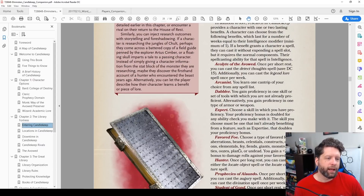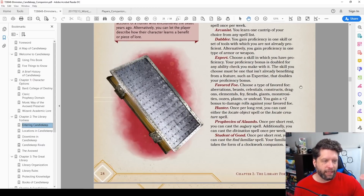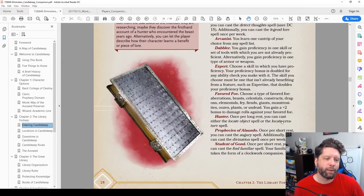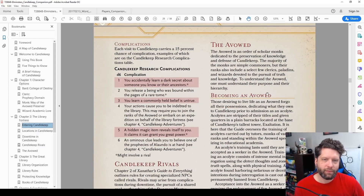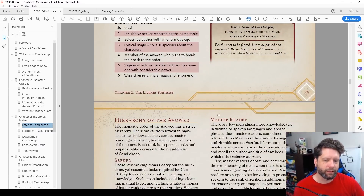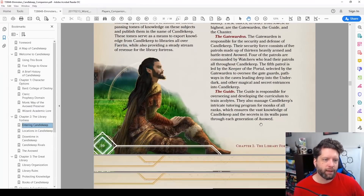Benefits include things like Arcanist — you learn a cantrip — Dabbler, you learn a new skill, or Favored Foe, where you get a plus two bonus to damage rolls against a foe you're studying. Candlekeep will leave an impression on your players, which is fun — they'll always remember when they had that clockwork companion for a little bit. There are also complications and rivals, which are part of Xanathar's Guide to Everything. I also liked Becoming an Avowed — this is good for creating NPCs, or if a player died and you're picking up a new companion who is an avowed monk. They don't necessarily have to be the Monk class; you can be a Wizard or Cleric and be avowed as well.